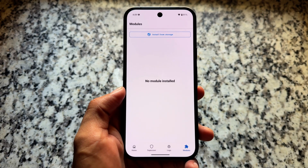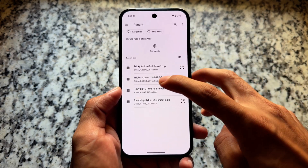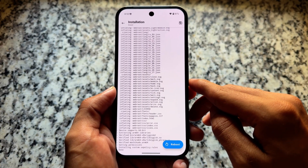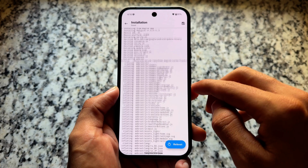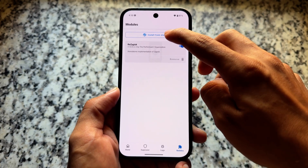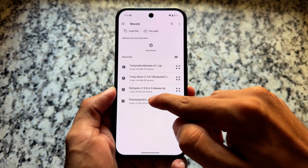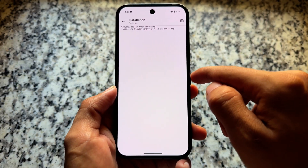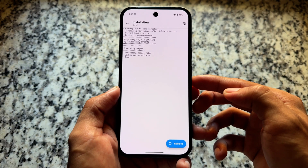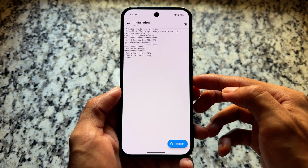Let's install the modules one by one. It's not only about installing those modules — it's also about configuring them, so make sure to watch till the end. The first one to install is ReZygisk. It's optional — you can use ReZygisk or Zygisk Next, it's totally up to you. But remember, you should not turn on the default Zygisk available in Magisk.